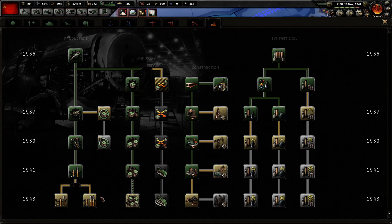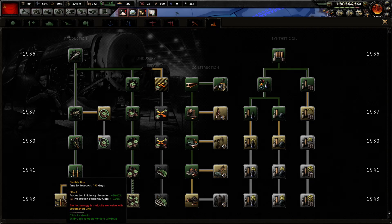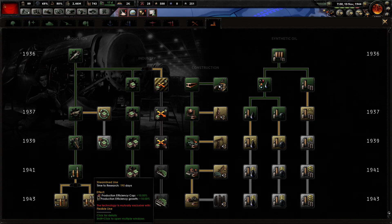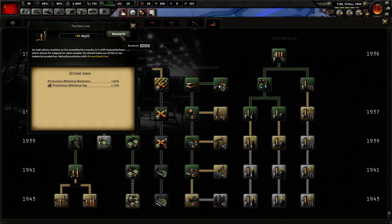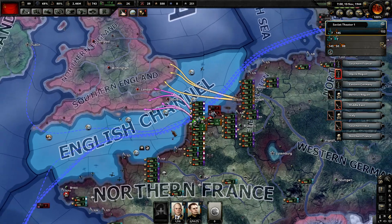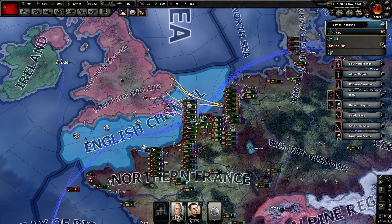We can also go for more production at this point. We've got production efficiency retention, production efficiency cap, and production efficiency growth — we're kind of trying to stick around and do the exact same production lines. So I think I'm going to go with the cap instead of production efficiency growth.